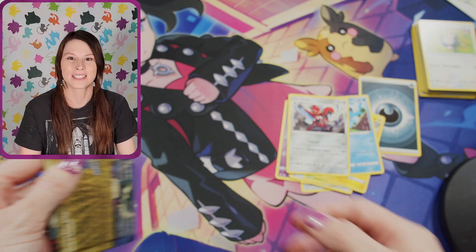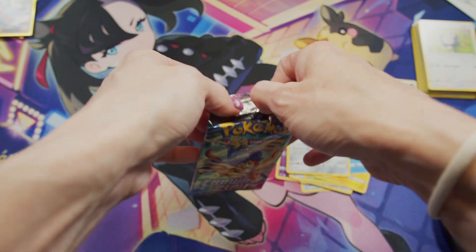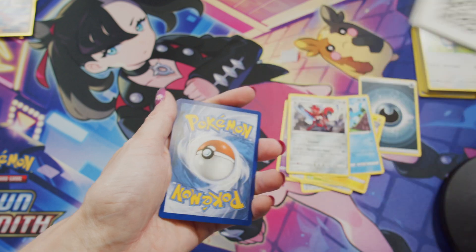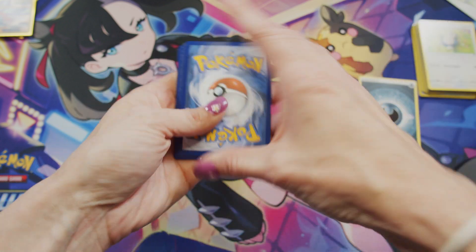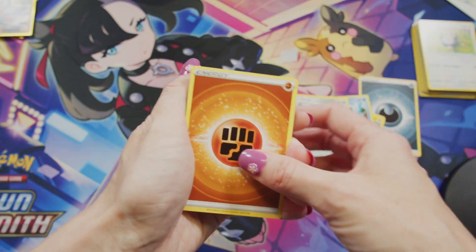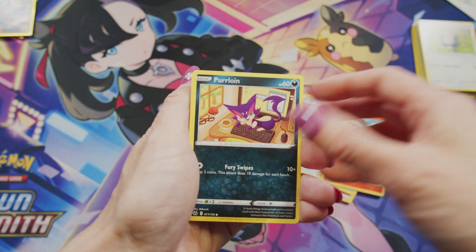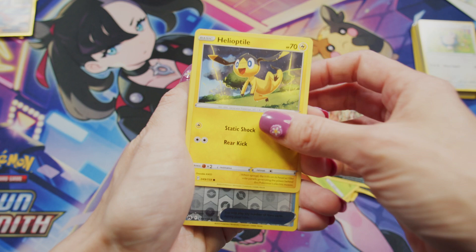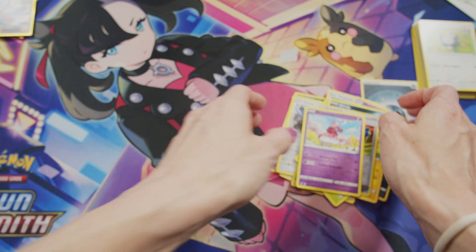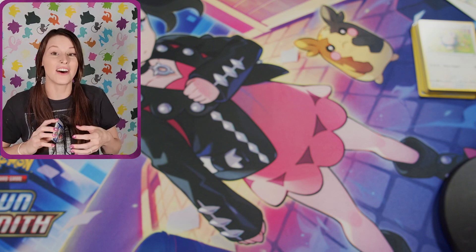We're on to our last pack for this box, so let's go ahead and open it. Last pack, y'all. I am so happy with the pulls so far. We've got Fighting Energy, Digging Duo, Shaman, Dusclops, Sandaconda, Purrloin, Grubbin, Skrelp, Helioptile, Pokemon Catcher, and a non-holo rare Enamoros. But you know what, I am perfectly happy. The pulls that we got from this box were really good and I love all of them.